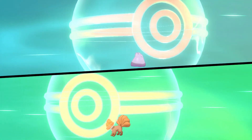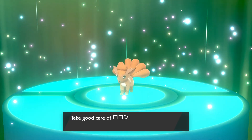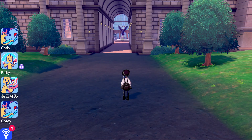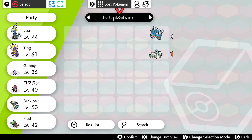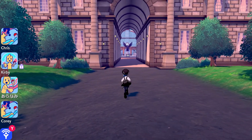Ditto traded for a Vulpix! I already have a Vulpix and a Ninetales, but it's a Japanese Vulpix — I think somebody nicknamed it. Let's check it out: level 24, from Japan. I don't particularly care to have it, so we're gonna leave it with the newcomers.